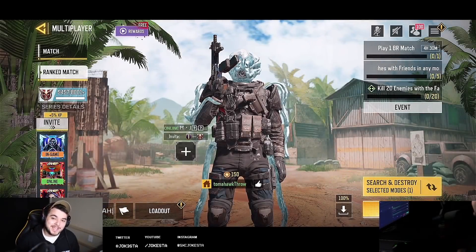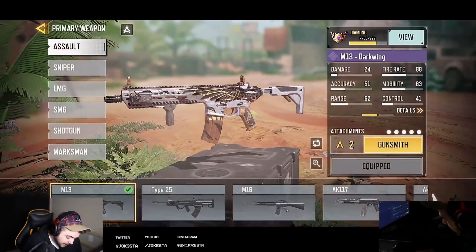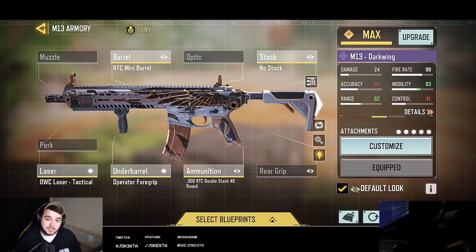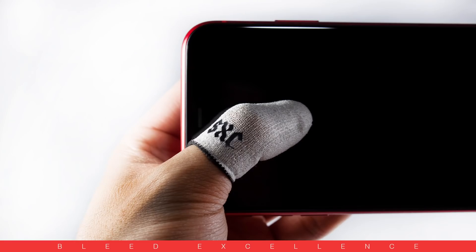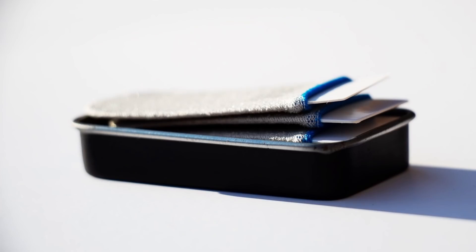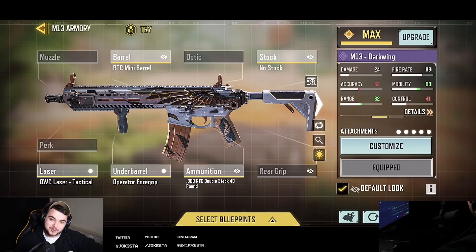What's up, this is Jokesta back with a brand new video. Today we're using the M13 — this is the gunsmith that works best for me. In terms of gameplay it doesn't have much recoil, so you can aim down sight and be good without moving your aim a lot. This is perfect for everybody. Also check out sxc.gg — we've launched the care package and the wolves pack, links in the description.